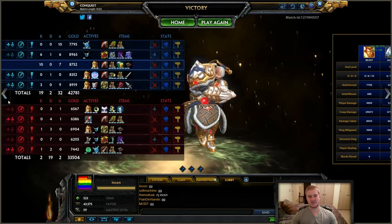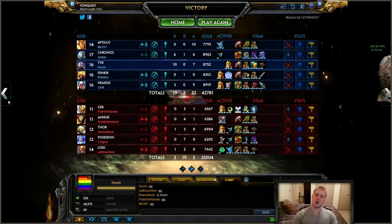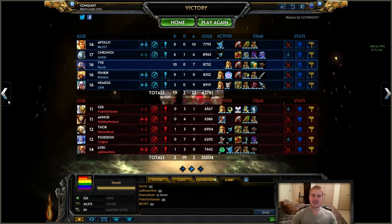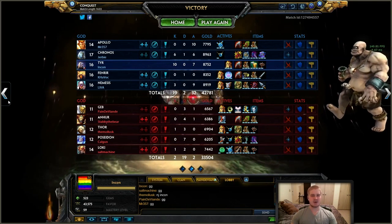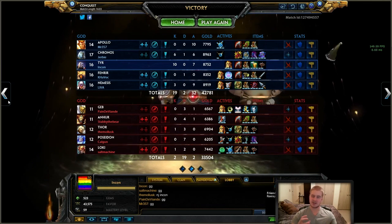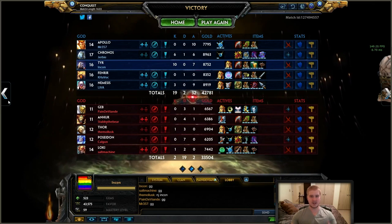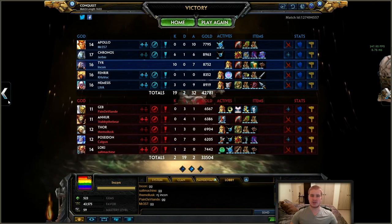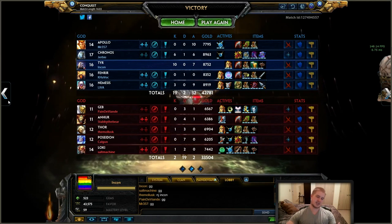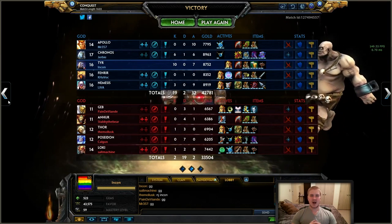We did 11K damage — the most in the game. We took 10.5K — the most in the game — but we're mitigating a ton of damage because of the defensive stance. For the final build: Death Toll and Warrior Tabi because we got so far ahead, then Sovereignty. I didn't necessarily need Hide of the Urchin — wasn't feeling mana hungry, and Poseidon wasn't doing enough damage to justify the magical defense. Then working into Jotunn's Wrath, since the severity of how far ahead I was would let me carry even harder into mid to late game.